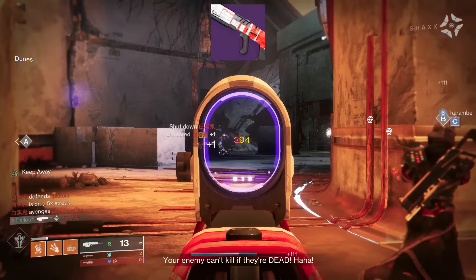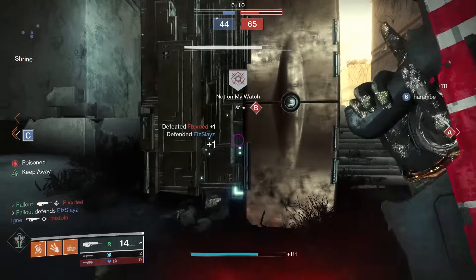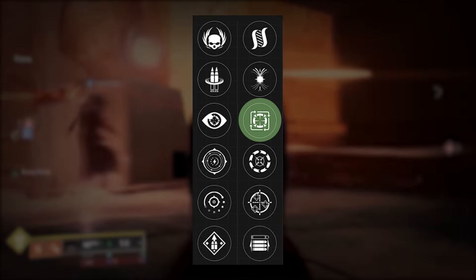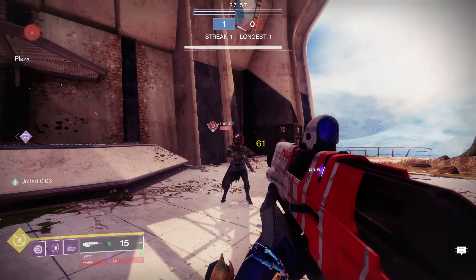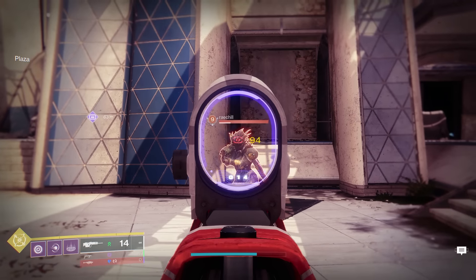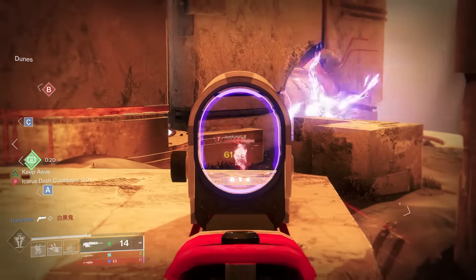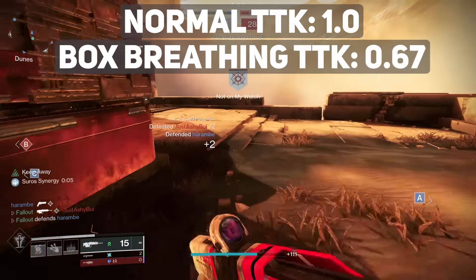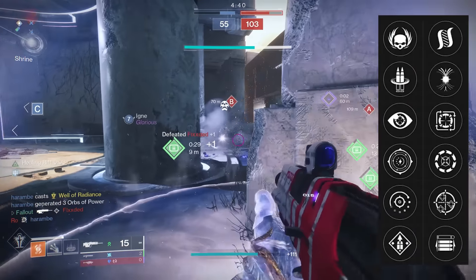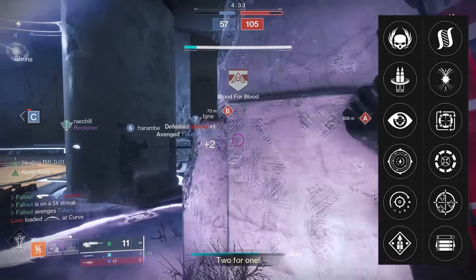Next on my list, the Glissando 47 for PvP. Yes, I'm recommending a scout rifle in PvP — I haven't been kidnapped by a drug cartel, everything is fine. The Glissando has the ability to roll with Box Breathing in column four. Normally in PvP, Glissando is a four-shot kill even if you're landing every shot in the head, but when activated, Box Breathing can bring that down to a three-shot kill — even two to the head and one in the body, provided they're at six resilience or lower. Overall, Box Breathing takes your time to kill from 1.0 to a .67. For column three perks, I'd recommend Keep Away or No Distractions, which pairs well since you have to hardscope for a second to activate Box Breathing anyway.